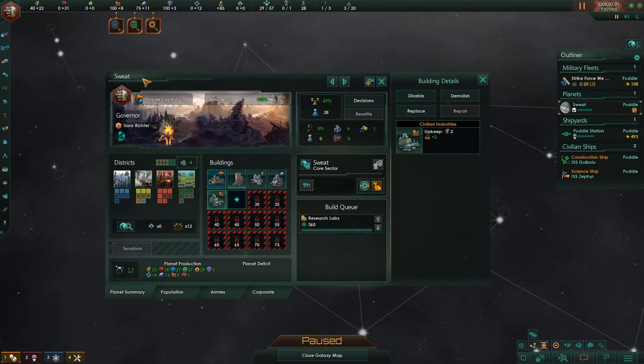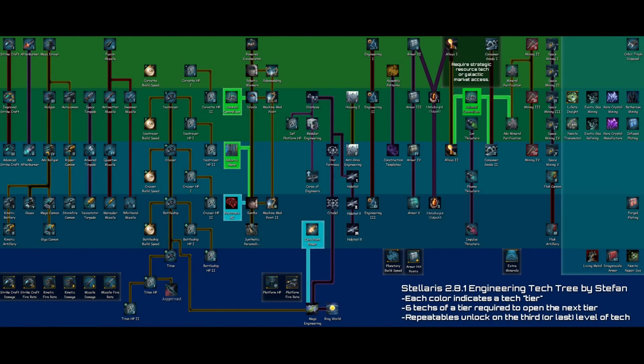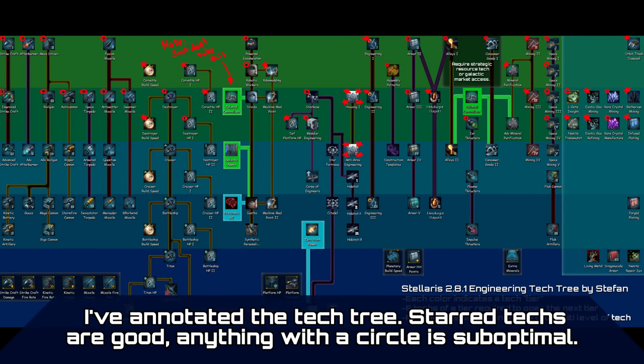Now as far as research goes, I actually have a graphic for this. Basically this is a tiered tech tree — we want to get six technologies of tier 1 in order to unlock tier 2, and then six of those to unlock tier 3. Tier 3 is where anti-gravity engineering is, and as you can see from the decision, that is exactly what we need to get an Ecominopolis. There's a method called tech beelining — the basic idea is you want to research techs that unlock the fewest possible additional techs. For example, if you unlock exotic gas refineries, that won't unlock any techs, which is perfect for us at tier 2.